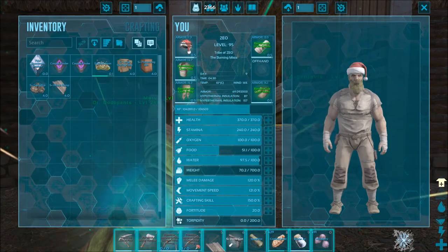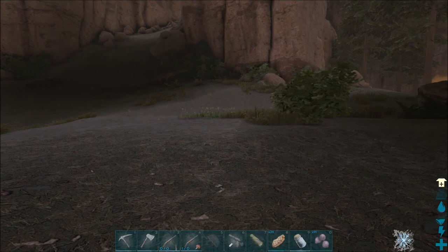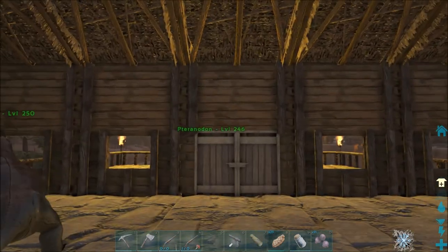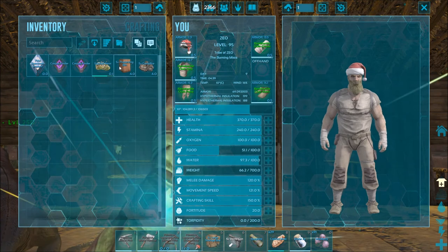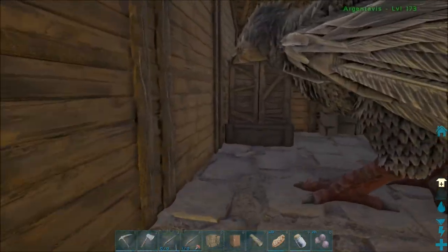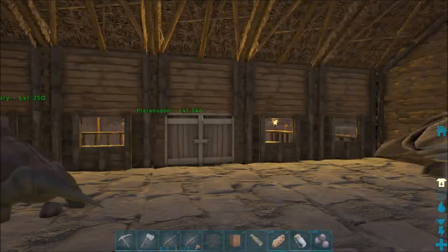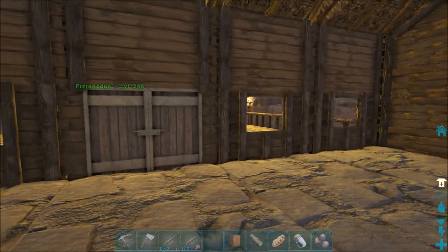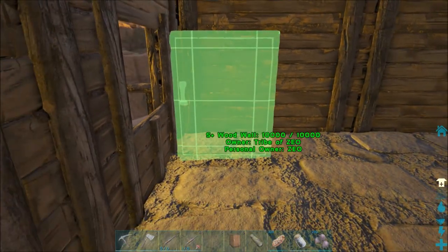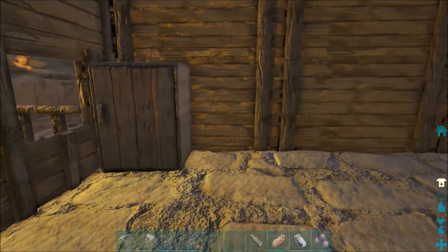Let's put the ramp down on one side because once we get the walls built up and everything, we will only be having dinos on one side or a smaller door. Then shut the door. Oh yeah - storage box, preserving bin. We'll put the campfire out here in a second. Let's go ahead and attach this one onto there. I don't know where I want to put the preserving bin - maybe over on this side. Oh gosh, you can't tell where it's at. Let's try there - it's perfectly inside.